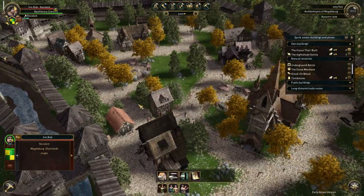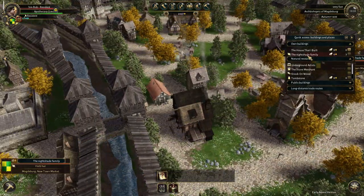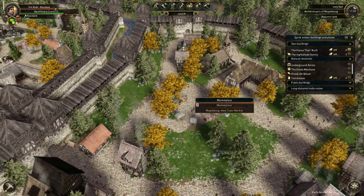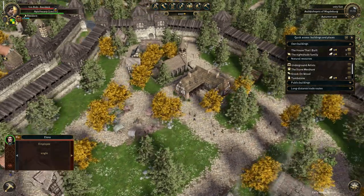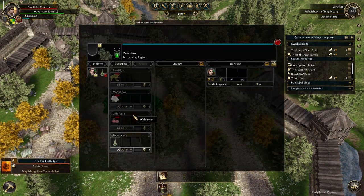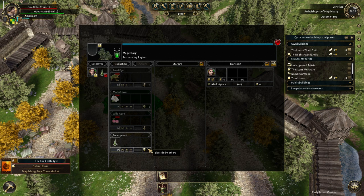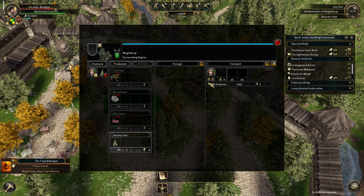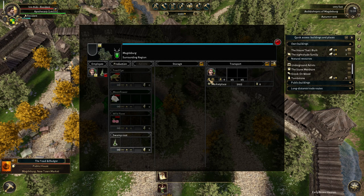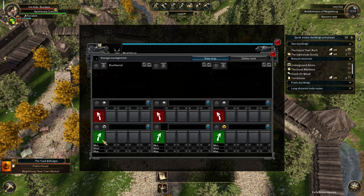We're making bank, making absolute bank right now. This isn't very sustainable though. Our boy Waldemar got stuck. Just unlimited trade route - like I feel like you're supposed to be able to change this but you can't.